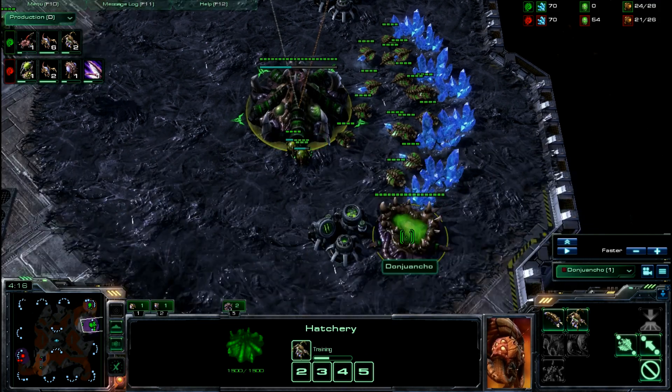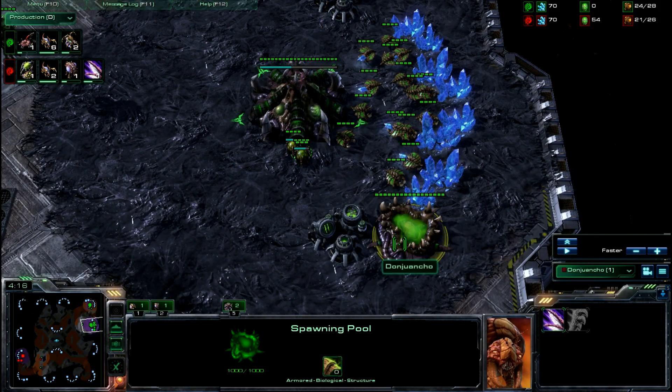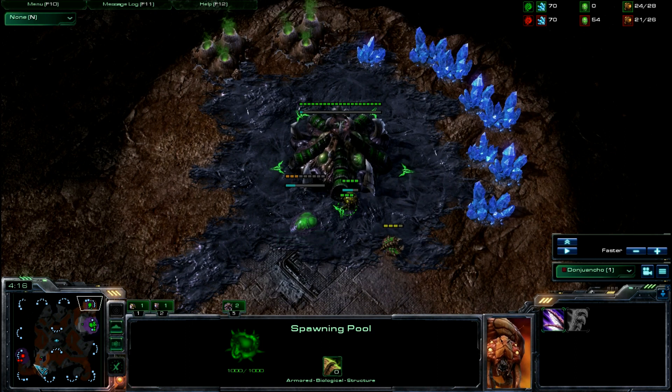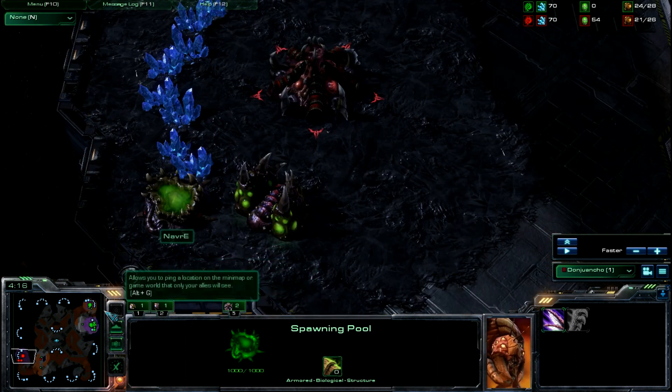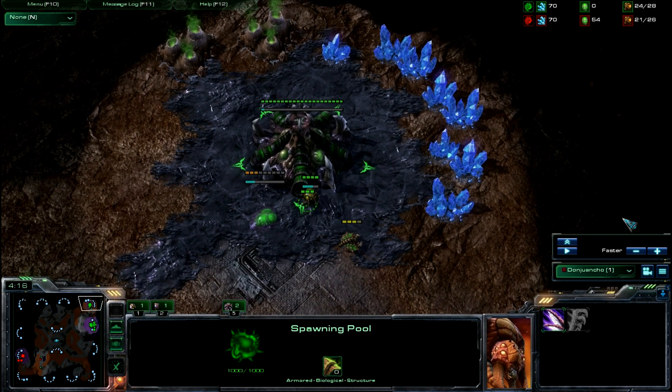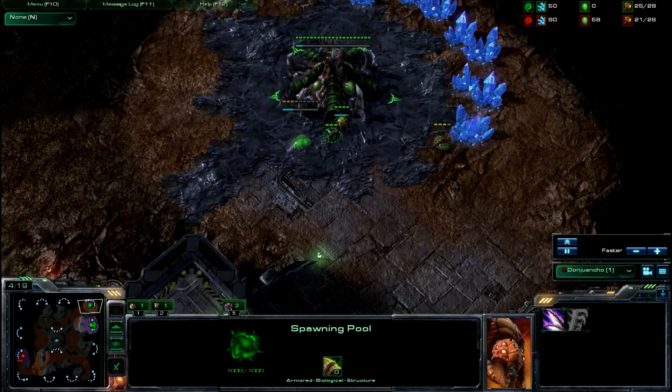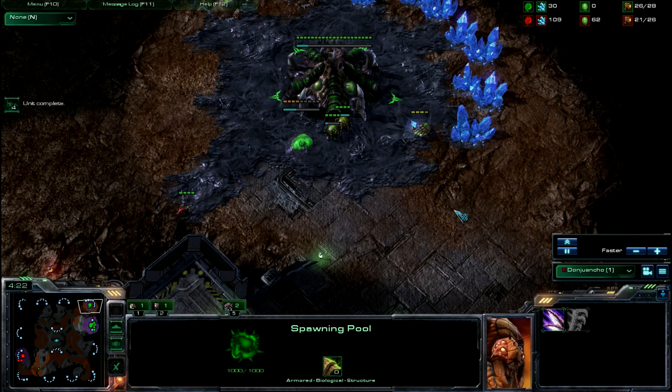The first thing after the spawning pool is to get two queens ASAP. Some of my timings: I drone up until 18, then overlord on 18, and after that I keep getting drones. If he's putting on pressure I'll get a couple of lings, but I'm not going to get too many because he might be going baneling, and slow lings versus fast lings are just not very good.